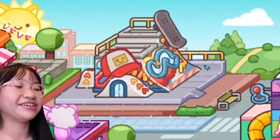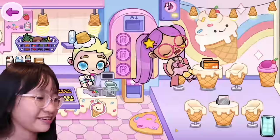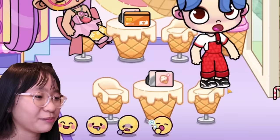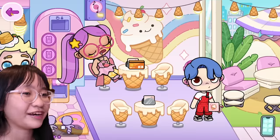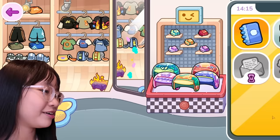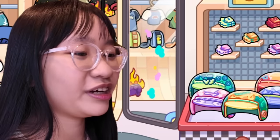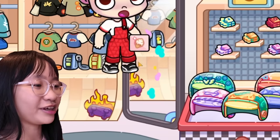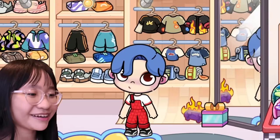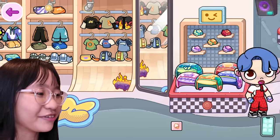But we have to go to the ice cream shop first to get something. Let's bring Liam and force him to carry this napkin. And we're gonna go to the skateboard park place. You see this mirror? It's dirty. So we're gonna force Liam to clean it. But it doesn't work because I have to do it. Oh, and we got a present! What's inside? Gloves! So here's Liam wearing his new glove.